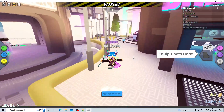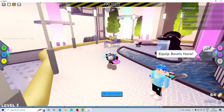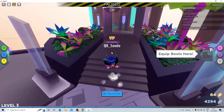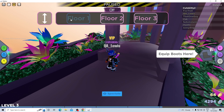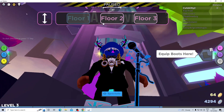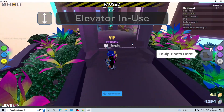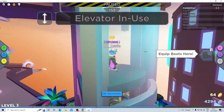To find it, you're gonna go over here and there is this elevator. You're gonna call the elevator — it was already at the bottom. Call it down to floor one, stand on it, and then call it to floor two.